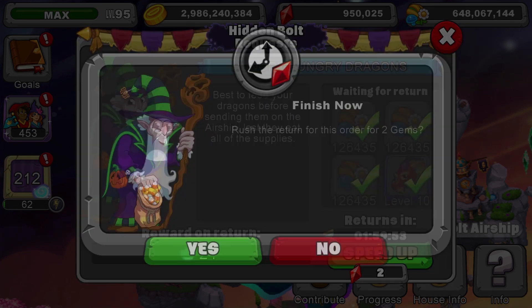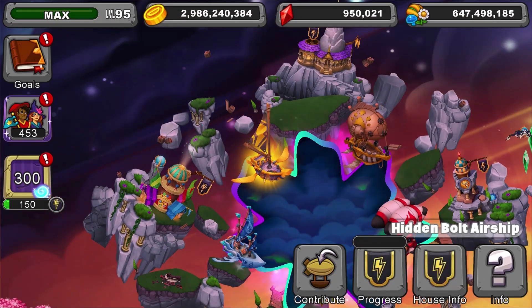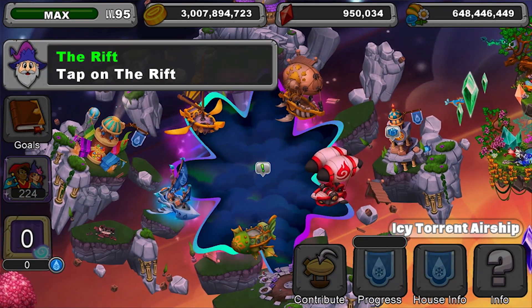Can't wait for the ship to return? Spend some gems and get your rewards sooner. Follow your house's progress bar to check on your house's level of contribution. Now, let's get to the really important stuff: the rift itself.